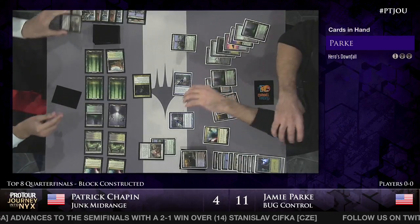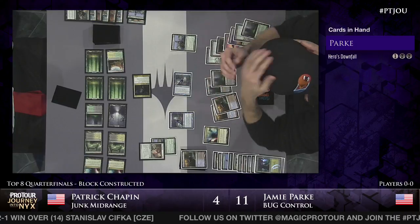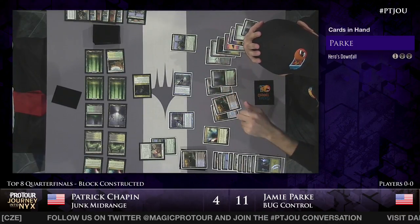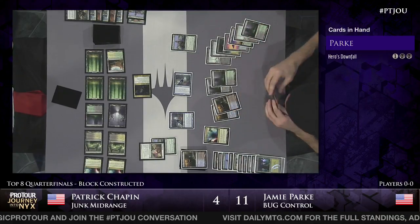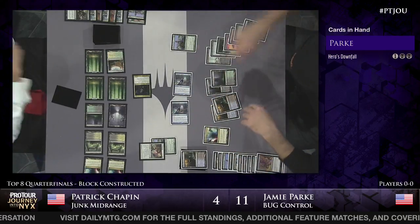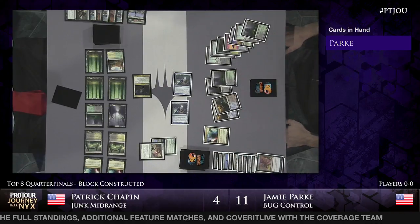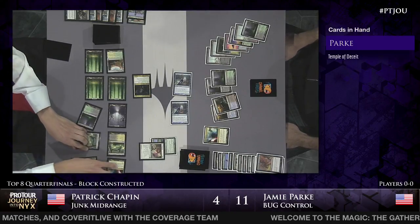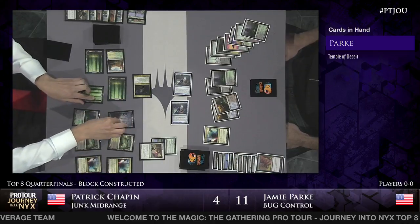Seven mana is a pretty nice starting point. Silence Ultimatum at ten mana, exiling three creatures - not too bad. Chapin also targeted the Courser as well. So Chapin had ten mana, and can take out the Courser too. That is huge - it does kill that and put Jamie Park on one card in hand. He can't even play it because he needs to leave something up. Chapin still has work to do.